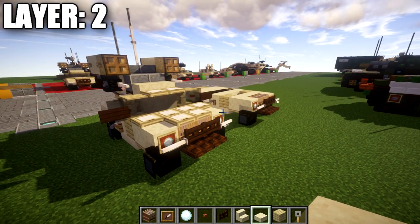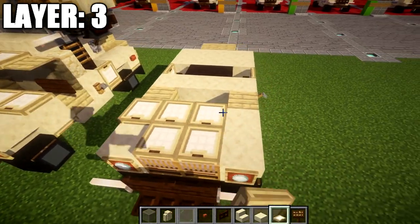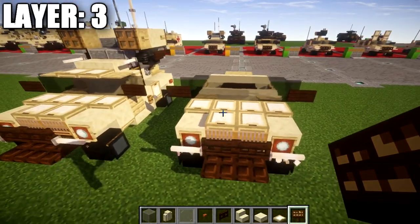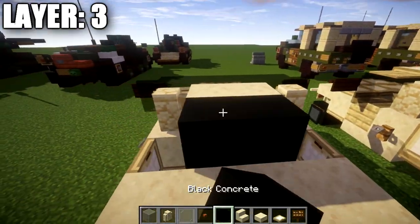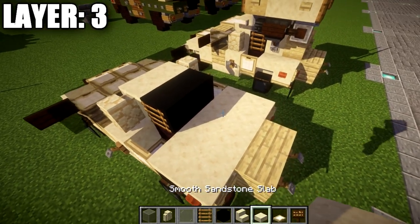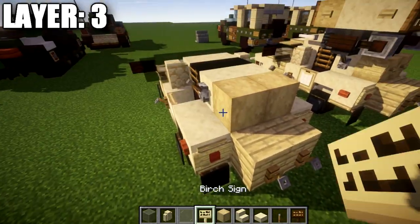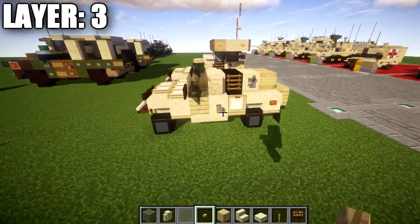Moving into layer number three: start by placing down one and two birchwood trapdoors in the center, followed by a row of four directly after it. Then place down a row of four light gray stained glass blocks, with a light gray stained glass pane on both sides and a dark oak sign on both sides. After that, place down a row of two smooth sandstone blocks across the middle, sandstone walls on both sides, then a row of two black concrete blocks followed by a wooden ladder on both sides. Place down a row of two smooth sandstone blocks followed by a lever on both sides. Finally, place down two stripped birchwood logs across, a birchwood sign on both sides of these blocks, and birchwood buttons coming off those two blocks. That completes layer number three.